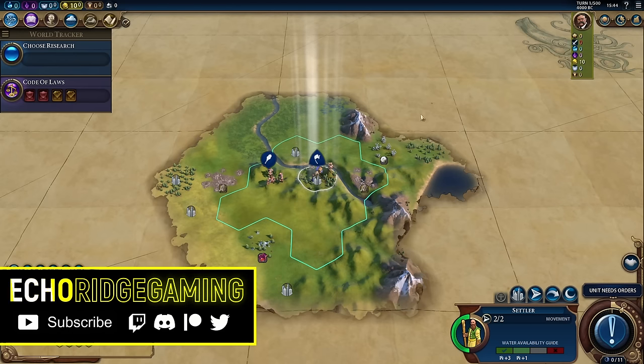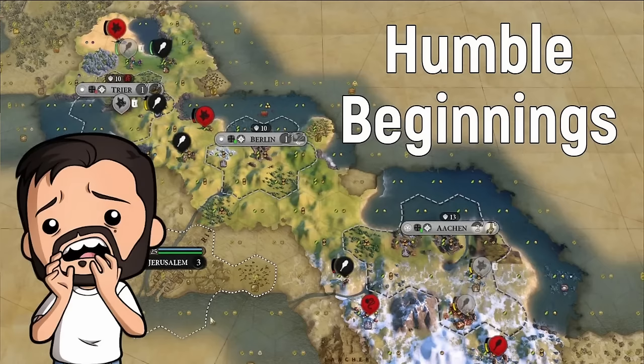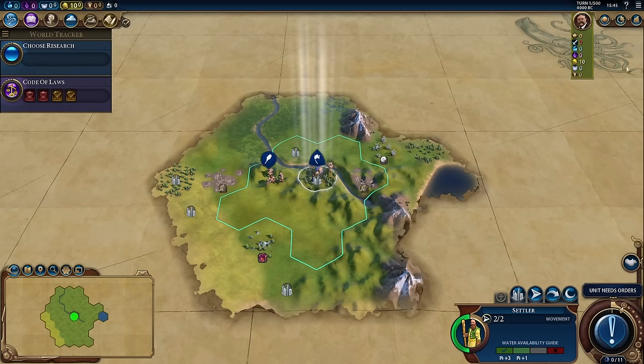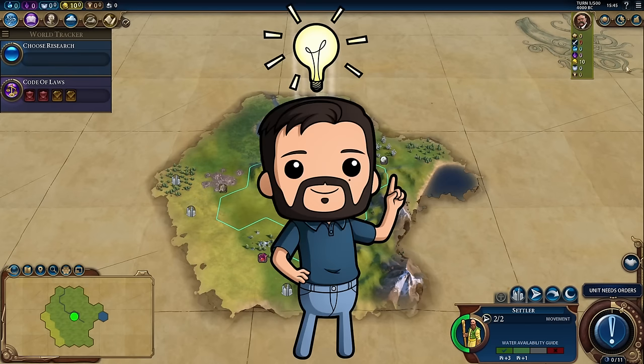Welcome back to Echo Ridge. Today we're going to learn how to play Civilization VI. During my last Civilization playthrough, I had a lot of comments saying they were really enjoying it, but didn't 100% understand what was going on. And taking a look from 10,000 feet, I can see why — if you've never played a Civilization game, a lot of what's on the screen would look sort of daunting. Hence the reason for this guide for absolute beginners.